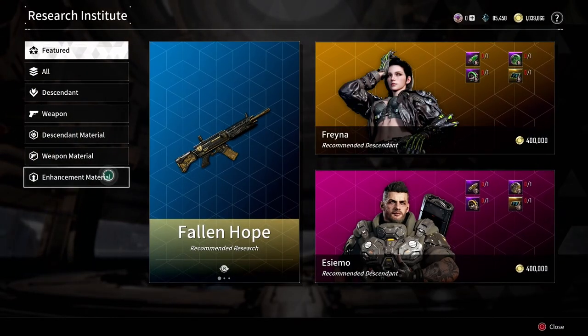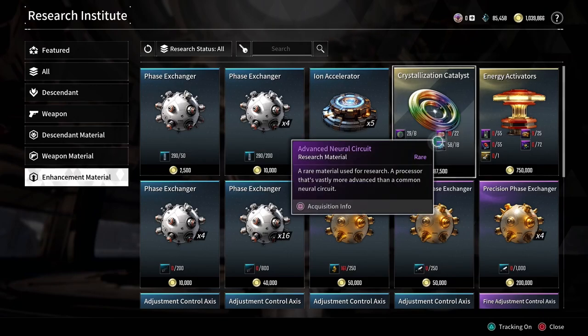Now that we're at the Research Institute with Ace, each item in the Research Institute requires materials that you farm throughout the different storylines.